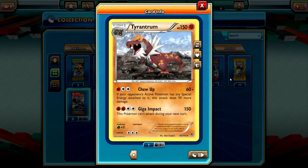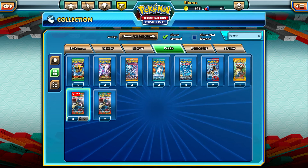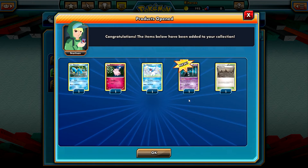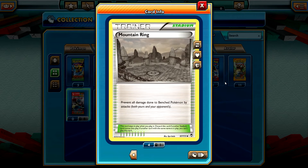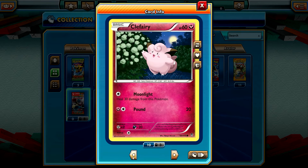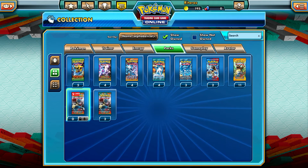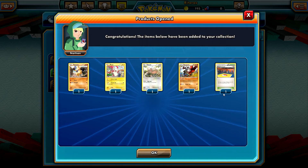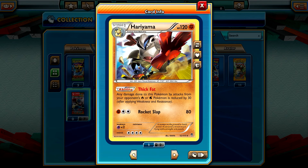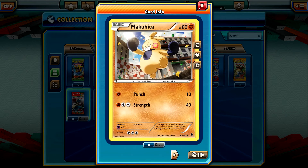So looks like there is no reverse holo in this pack. Not sure if that'll be the case for every pack, but let's see. We have Mountain Ring, non-reverse holo, Gothitelle maybe, just a rare, Cab 2, Clefairy and Clauncher. Next pack: Training Center, Hariyama, Sealeo, Plusle and Makuhita.